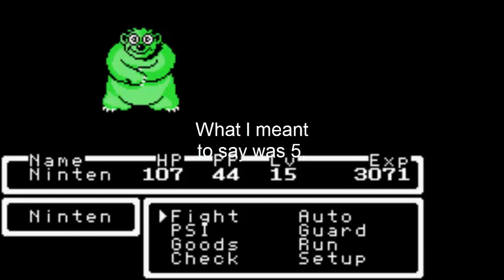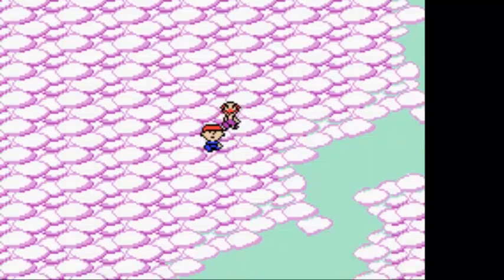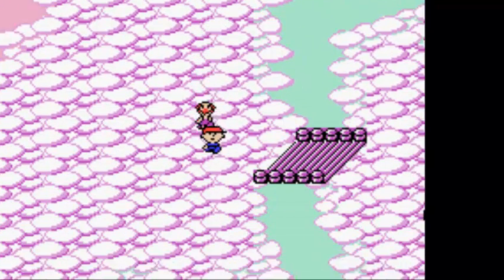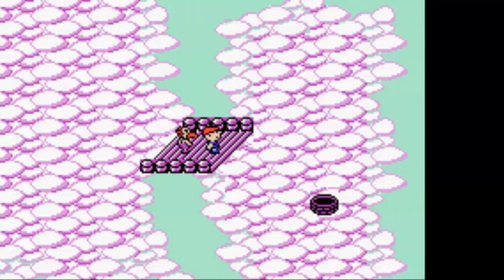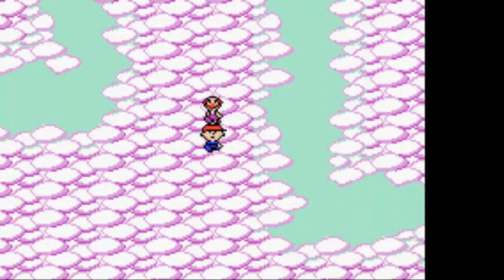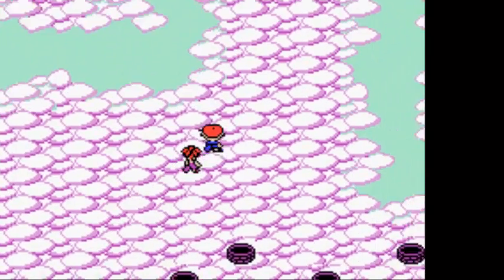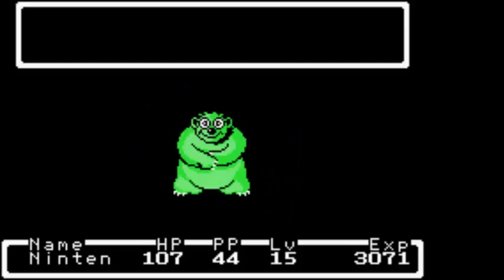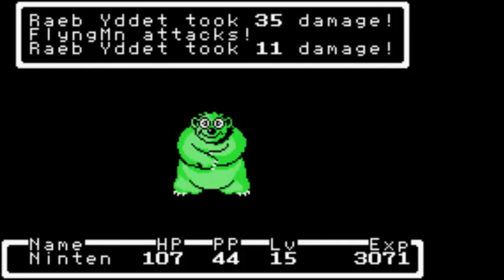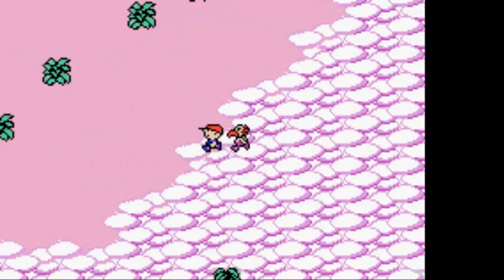Since we talked to Queen Mary, a bridge will appear - and take a look, it's that hole that's been mentioned. But we cannot go in it. There's way too many holes that we can't do anything about. Actually, this is the way out of Magicant, but I'm not going to do that in this part. There's still a few things I want to show off here in Magicant all the way to the other side.